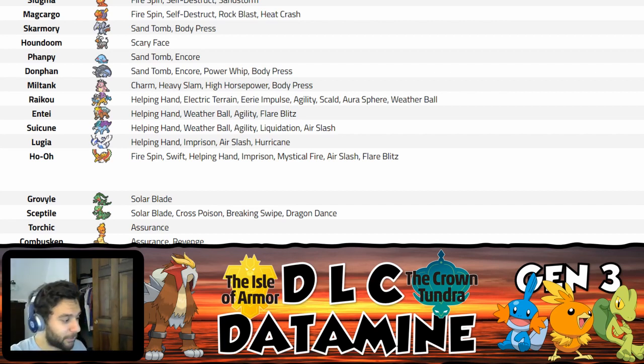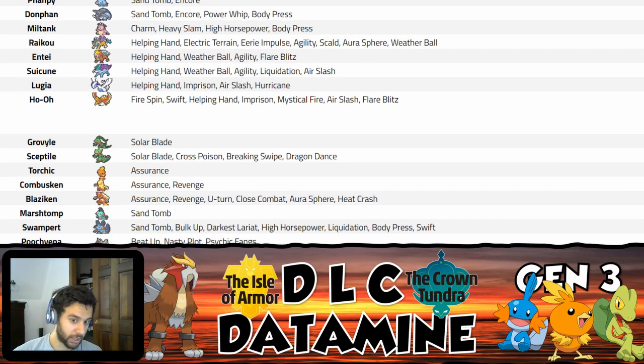Blaziken is a Pokemon we've talked about a bit. U-turn is the biggest thing here — any Pokemon that gets a move that grabs initiative like that is automatically a huge buff. And now Blaziken has mixed potential, sort of like an Infernape recoloring. It's actually better than Infernape in some ways: Blaziken has 120 Attack and 110 Special Attack, while Infernape has 104 in both. Blaziken's offenses are higher than Infernape's across the board.